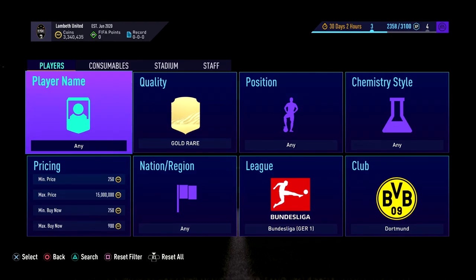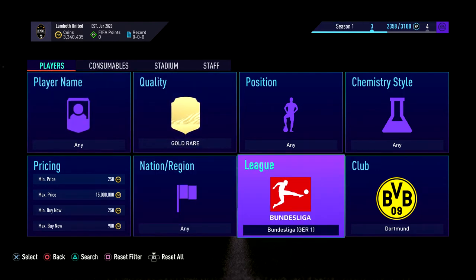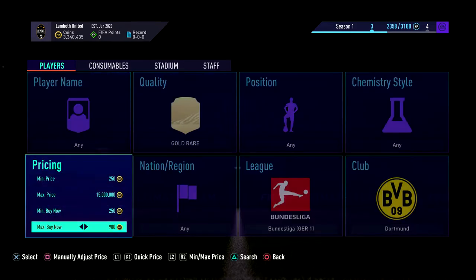Welcome to a brand new video. I'm going to be showing you another filter today. This should be the second video of the day — I have two different little filters planned. Just basically getting you guys some nice little tips, and it's going to be one based on Borussia Dortmund gold rare. You'll see that all the gold rares go for 950.